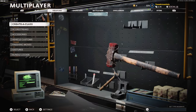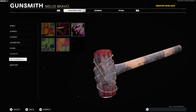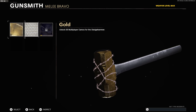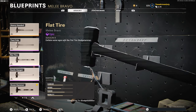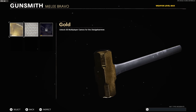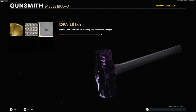Yes — that's it! Gold camo is done! Thank you — that was a long grind today. My plan was to hop into a game and check out the diamond camo on the hammer, but I'm not doing it — I played way too long and I am exhausted. This is what the sledgehammer looks like with diamond camo, with gold, and with DM Ultra. Let me check out the base version real quick as well.